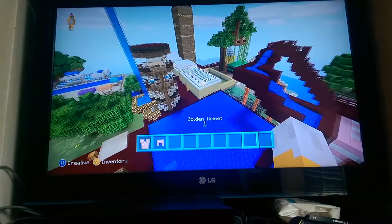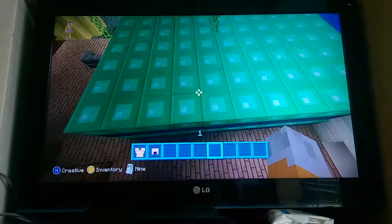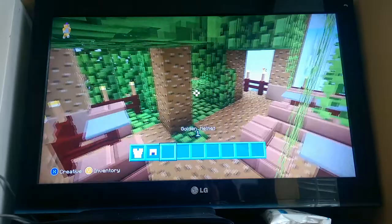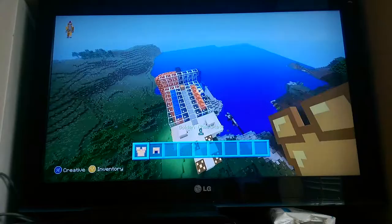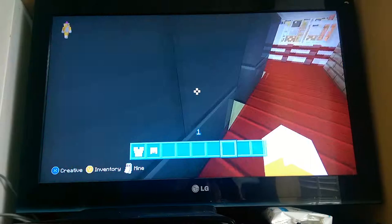Here is the entrance to the Nether portal. Here is something that I didn't build — my sister built it. Here's something my sister built which is a café, and here is a trap which nobody's allowed on. And here are some flats — I'll show you inside.